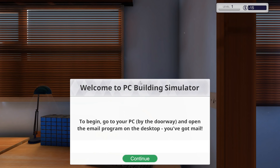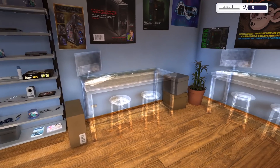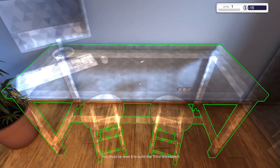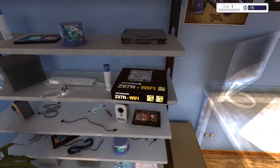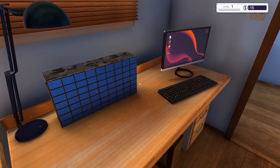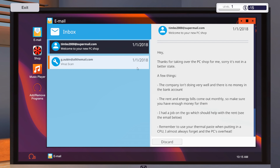To begin, go to your PC by the doorway and open the email program on the desktop — you've got mail. That sounds simple enough. We have the blinds closed because screw sunlight. It looks like we can actually upgrade things — needs level 3, needs level 8. We can upgrade a lot of this unit to add more parts. This is actually really cool, I like this little place we got here. Obviously it said check my emails first, so let's go see those.